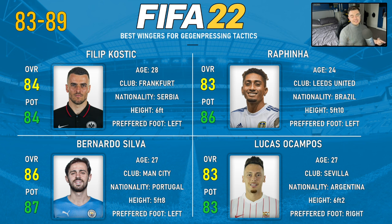My favourite in this section is Rafinha, 83 overall and 86 potential, 24 years of age, currently at Leeds United and coming from Brazil. You look at his stats and attributes — the weak foot, the skill moves — he's very pacey, lots of energy, really all-rounded and so much fun to play with. He really is one of my favourites on this list.